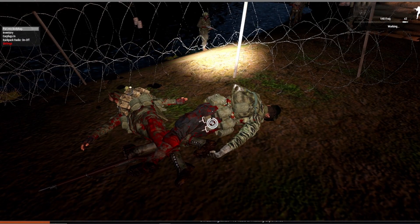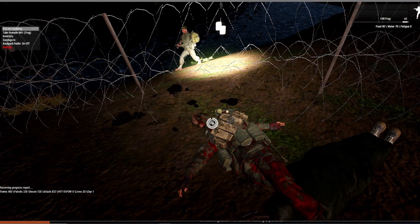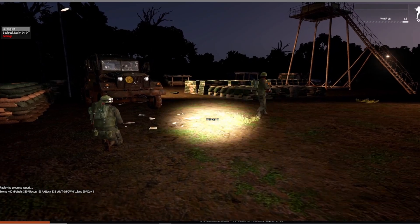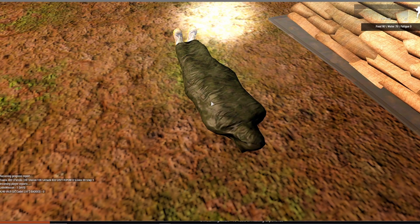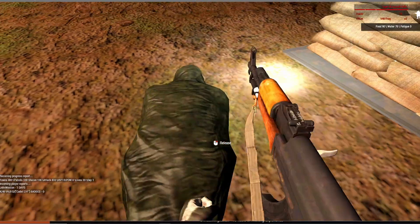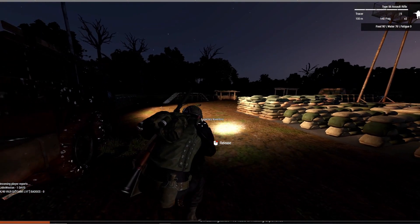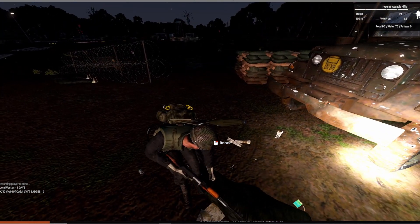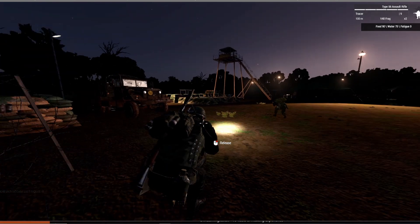We'll bag these guys up and go ahead and start stacking our body bags over here — seems like a good enough spot. We can drag them or carry them. The drag is kind of the classic ACE way to do this. It's pretty slow, but you can still use your weapon — you can still shoot while you drag. If you have plenty of guys online and you have time for this kind of thing, go ahead and use it for the immersion factor. It looks cool.